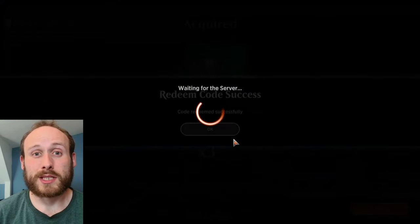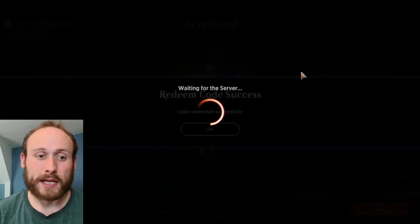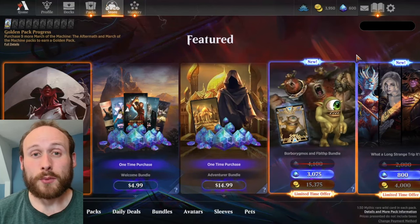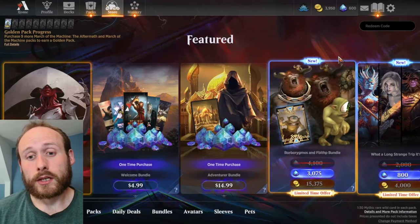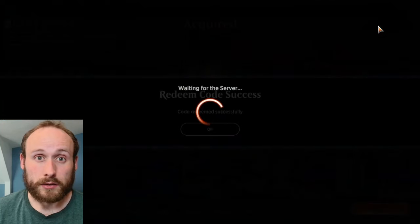Before entering Spark Rank, you might want to redeem some free pack codes in the store, where you can get three packs from various sets over the last few years. You can open those and add them to your collection for free, because in Spark Rank you're going to need to build your own deck to play against real opponents.